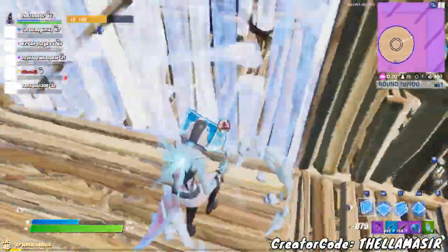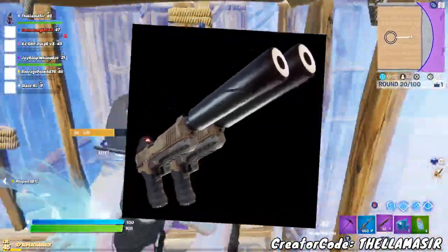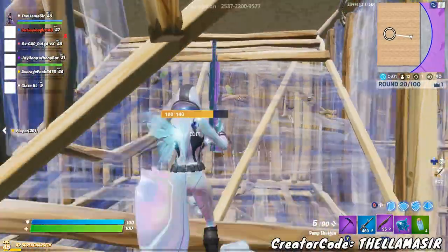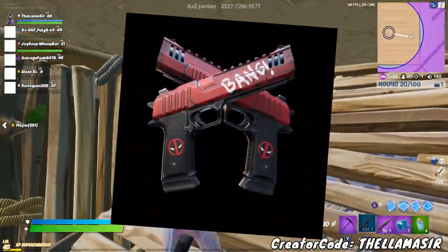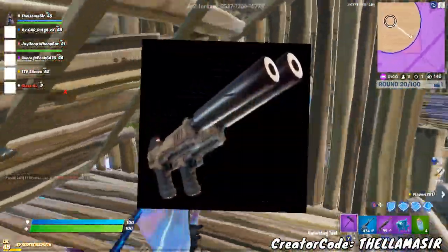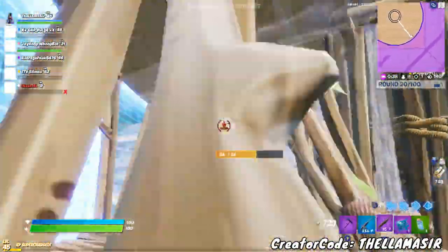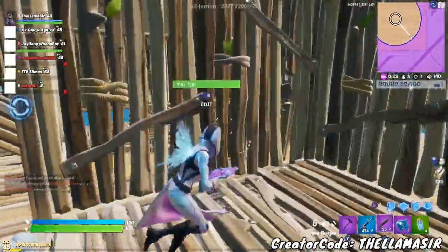One thing that's very interesting that was added in this update is dual silenced pistols, which is very interesting considering that we just got the dual Deadpool's hand cannons. These don't look anything too special, but I would assume they're likely a new item that is either coming into the game soon, or maybe it's already in the game. I'm recording this before downtime has even ended, so keep an eye out for it.